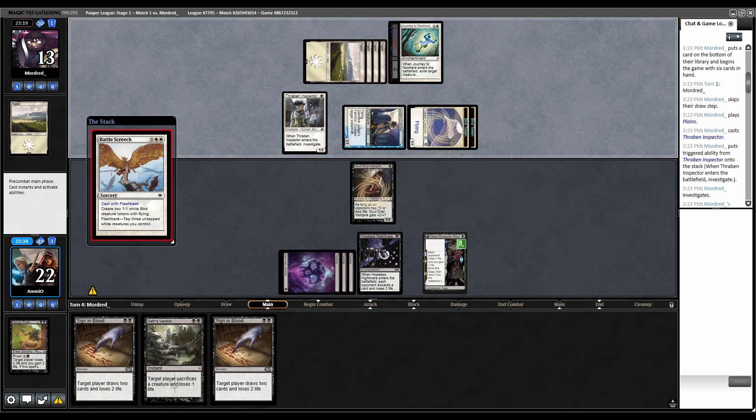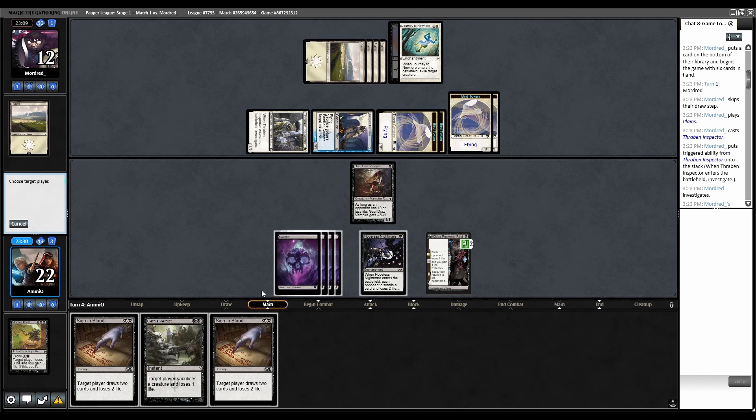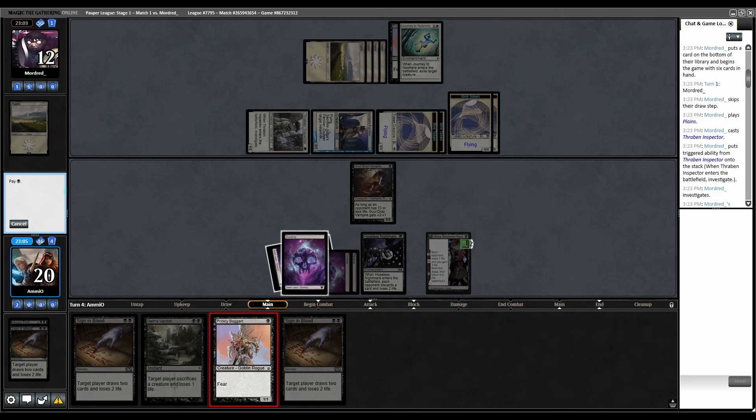That makes Guess Verdict not very good. Now we can't play anything else because anything we play can just get countered by Judges Familiar. So let's play Guess Verdict — even if they counter it, it accomplishes the same job of getting rid of one of their creatures. Or do I just play Prickly Boggart? They can't block it. Yeah, let's play Prickly Boggart.